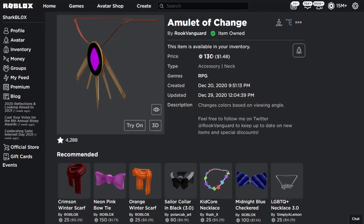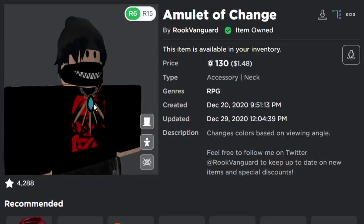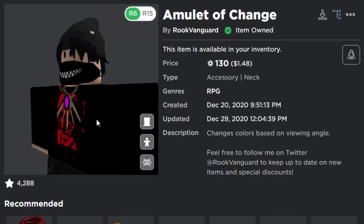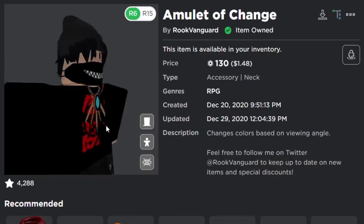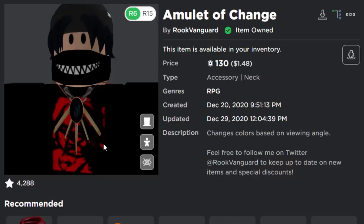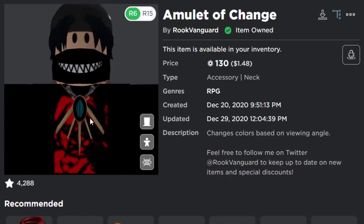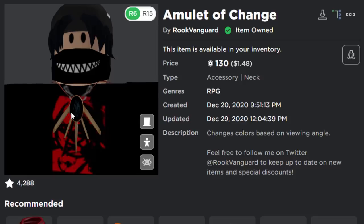This item was actually kind of special. When you wore it on your Roblox avatar it would look blue from one side, but if you change it over to the left you can see the necklace changes from blue into a pink-purple color. It was really unique. How it works is it has lines in the middle — one side is blue, the other side is pink, and in the middle it goes black because you're looking down on the lines from a bird's eye view.